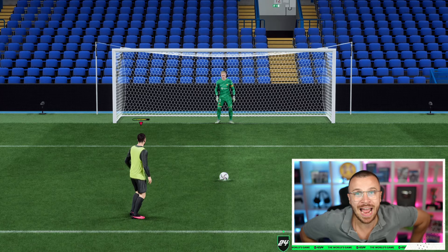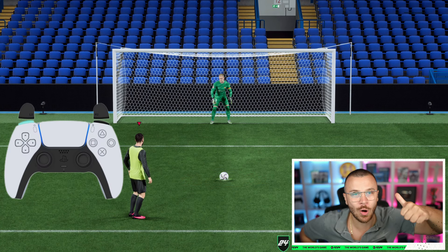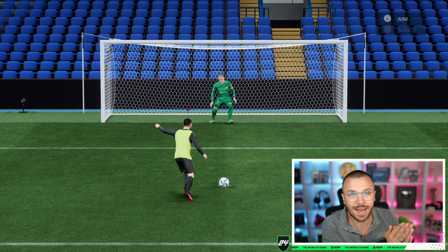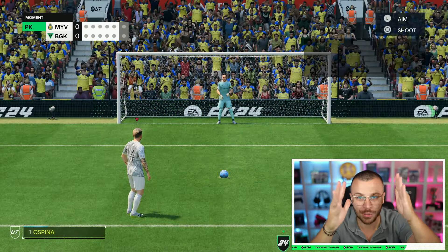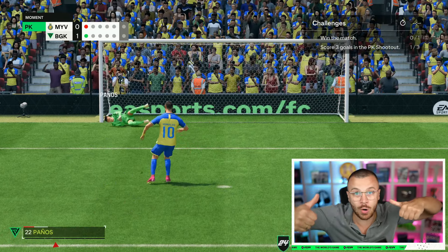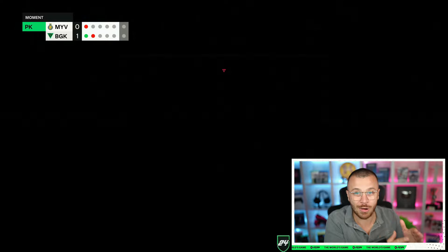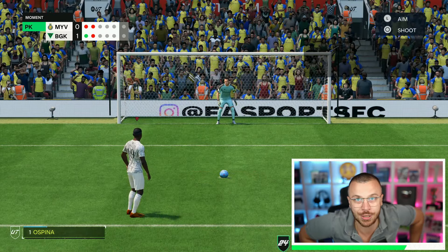You can also take cheap shots, also known as Panenka, in FC24 by holding L1 on PlayStation or LB on Xbox, then loading approximately 3 to a maximum of 3.5 bars of power. You have five options: bottom corners, top corners, or a middle penalty kick. Keep in mind that the chances your opponent saves a Panenka are higher because the ball speed is slower, giving them more reaction time. My advice is to stick to the classic penalty kick execution unless you want to perform something beautiful on the pitch.